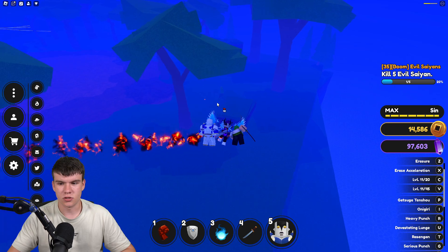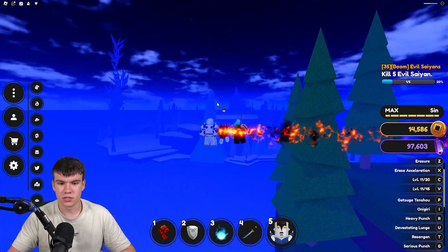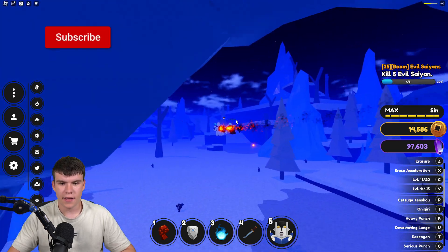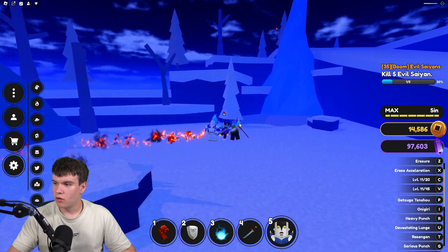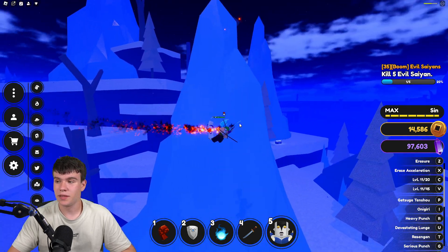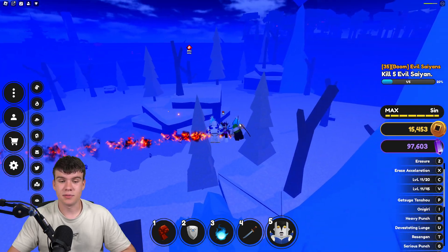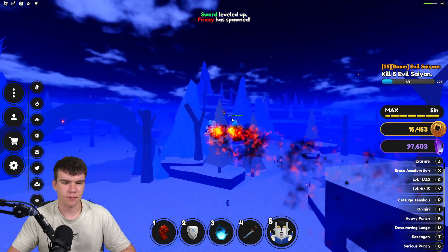Next, you're going to want to go off to the snow area because there are some more bosses over there — it's plural, because there are multiple that can actually spawn here. The bosses in this area spawn right down here at the back in this open space. These bosses are either the Arlongo or the Armored Titan. The Arlongo recommends you to be level 15, while the Armored Titan is a bit stronger, requiring you to be around level 40. Keep in mind, not all the time will the boss that spawns here be easy to defeat — sometimes it might be a bit tricky.